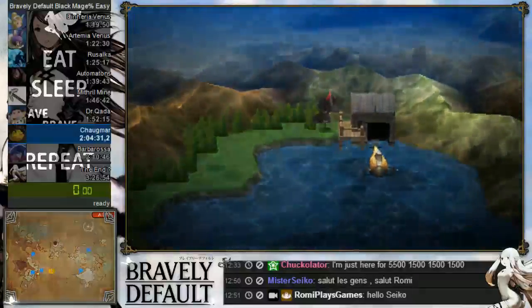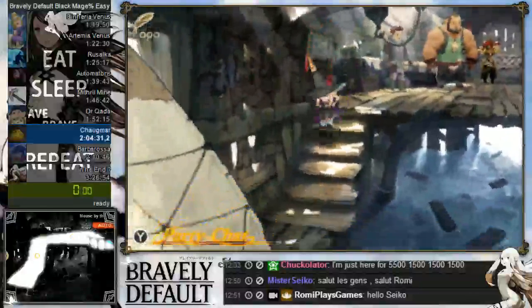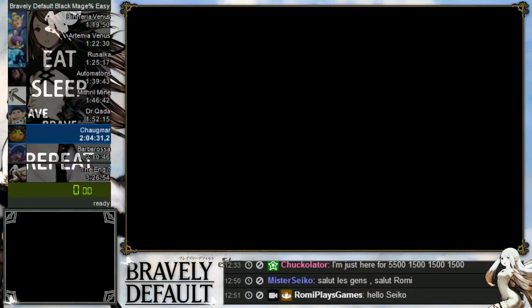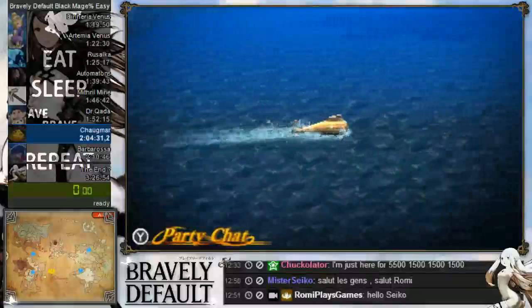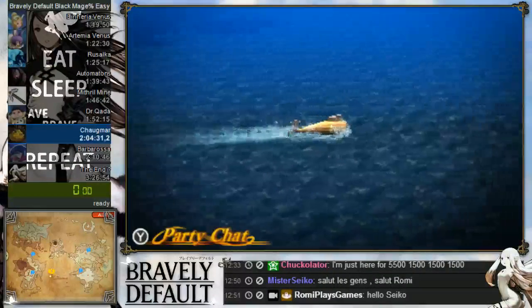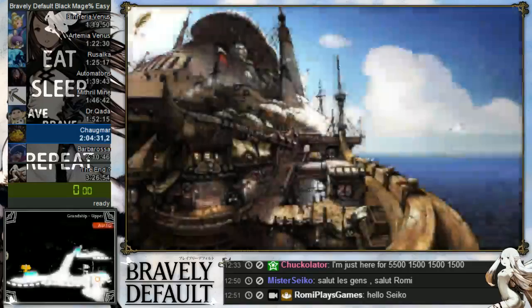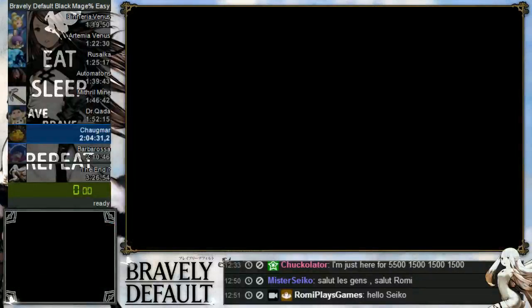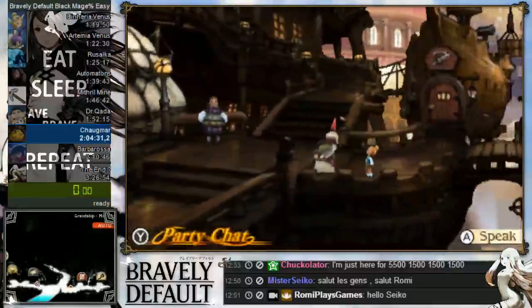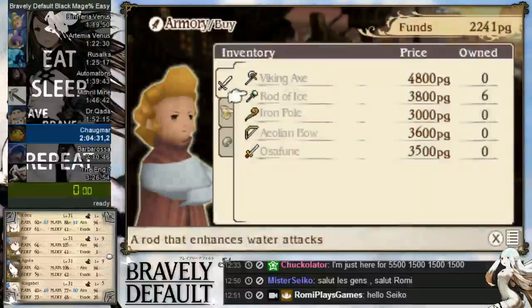Back at the docks, a cutscene will trigger the pirate sub-quest. The pirate is the next boss we're going to kill. Head to your boat, set sail, and go to Grandship. First go to the weapon shop at Grandship — there are two more ice rods we need since Edea is still using fire rods. Buy those; you should have enough money without selling anything. Equip them right away.